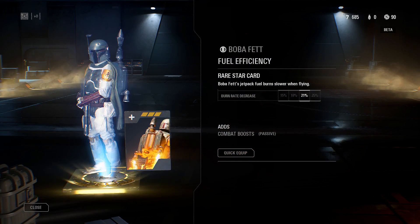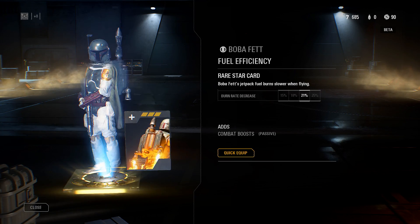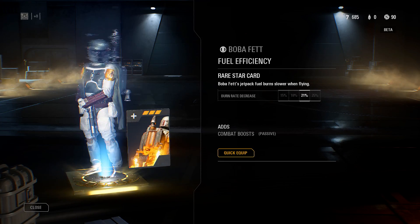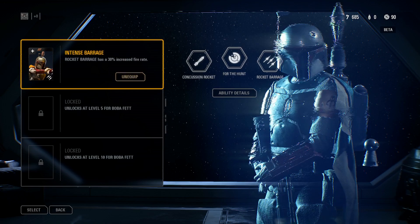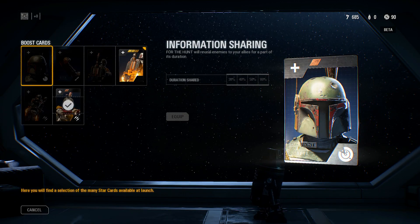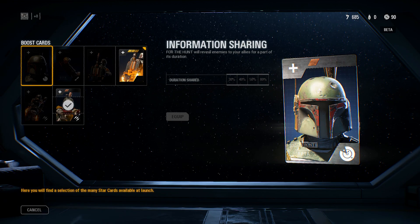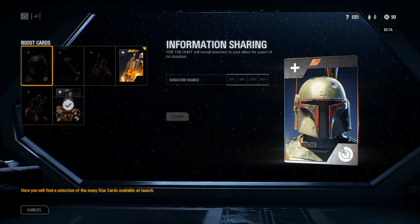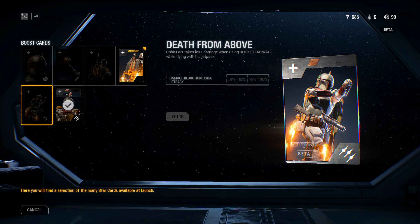Here I unlocked in just this one pack an ability for Boba Fett which makes fuel burn less while flying, all the way up to 25% — so you'll be able to fly around for 25% longer. Just level 1 for the intense barrage pack was quite insane. What I'm going to show you now is what I'd say is the piece de resistance of explaining that the game is in fact going to be pay-to-win at launch, unless they change something.